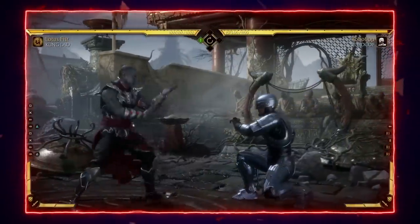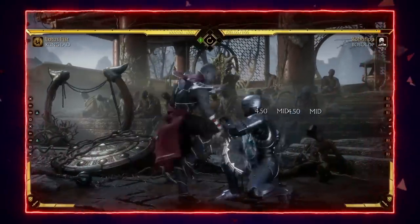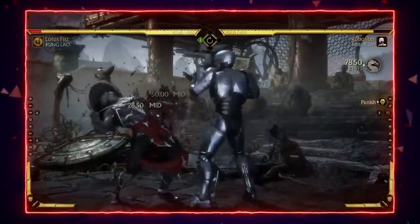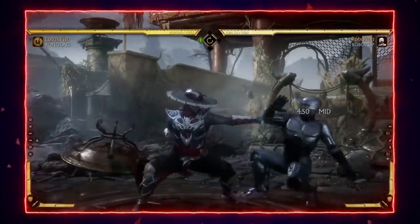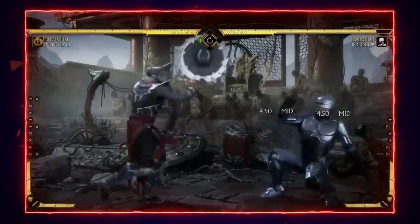This is another block string Kung Lao players love that a lot of people still don't punish: Forward 1-3 into a straight hat toss. The reason they do this is because if he doesn't commit to something after Forward 1-3, he's full combo punishable on that string. Most people don't realize you can just neutral duck — meaning let go of block but keep crouching — under that hat toss. If you don't let go of block you'll block the hat and he's pretty much safe.